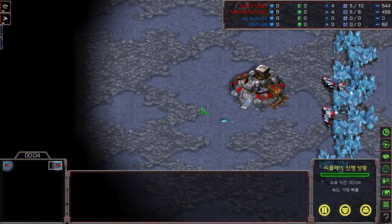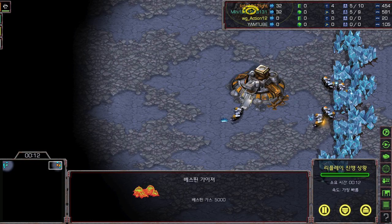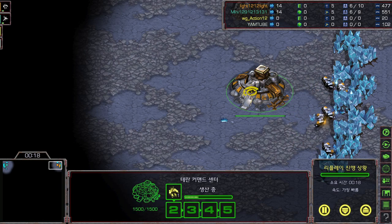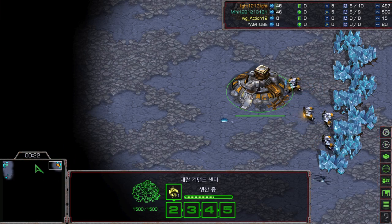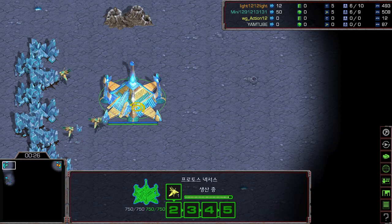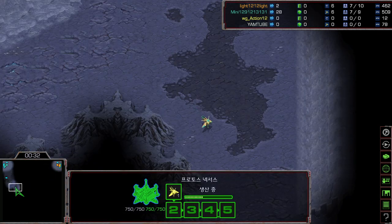Welcome back to another StarCastTV, I'm Scan. Today we are going to cast these two awesome players — Light versus Mini. Spawning in the top right, the orange Terran is Light, and spawning in the top left, the teal Protoss is Mini.